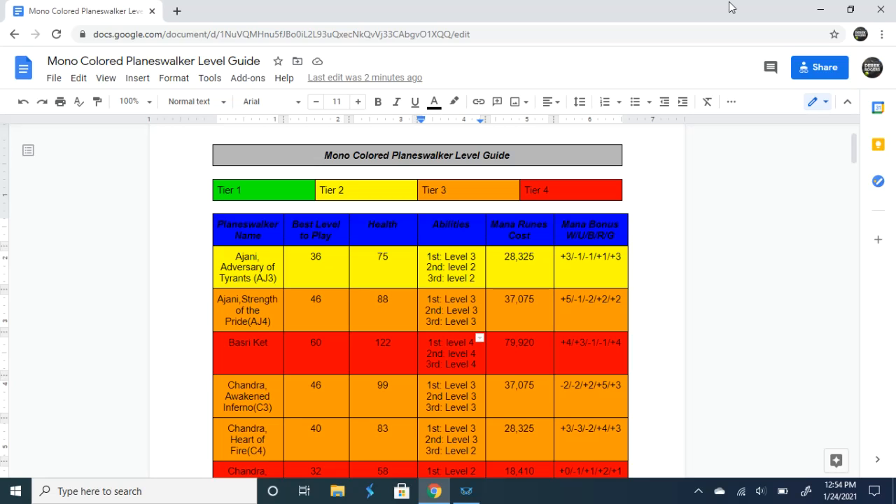What's up everybody, this is Derek Rogers with another Magic the Gathering Puzzle Quest video. Today we're going to be looking at a leveling guide for monocolored planeswalkers. This is going to be the first part of a three part series, put together with help from a lot of different players, including coalition mates from Gods of Theros, players inside the Power Nine Alliance, and some help from the guys that keep track of the wiki. This question comes up a lot.